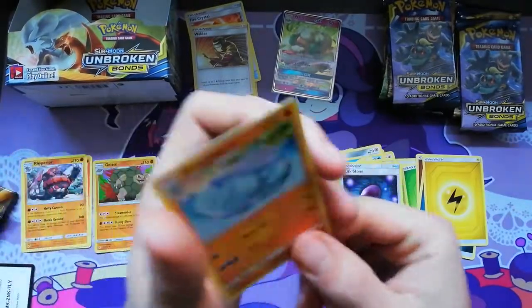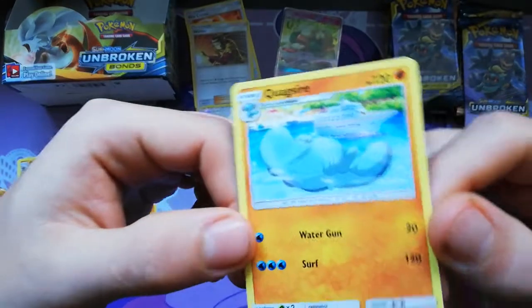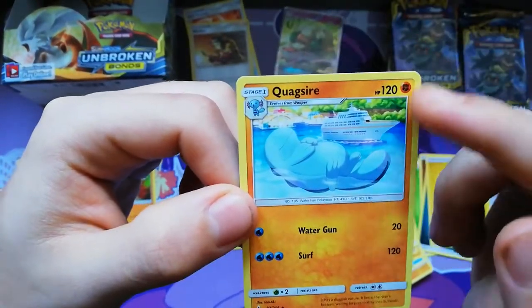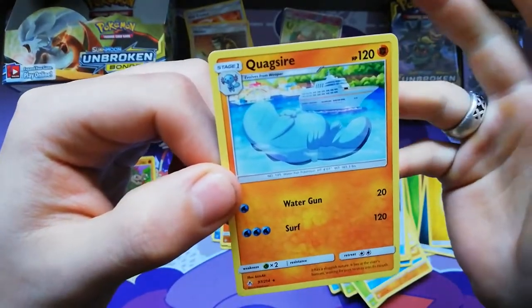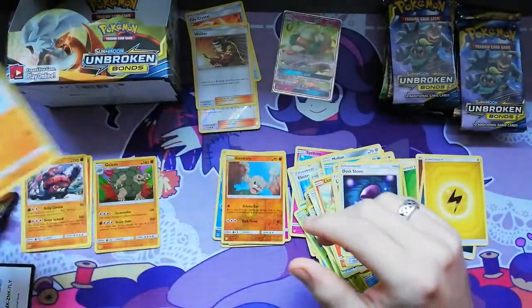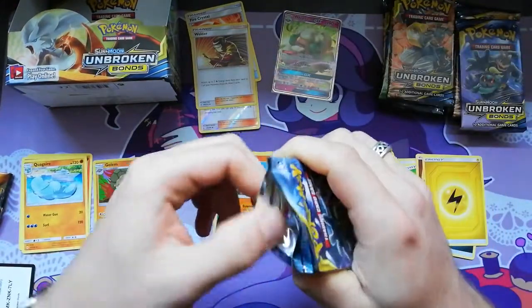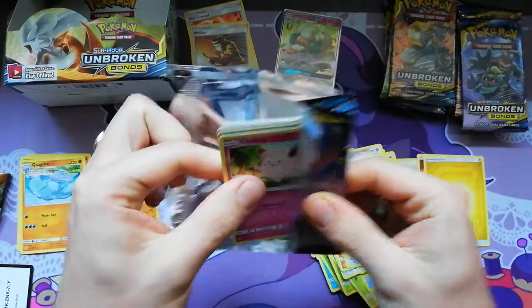Quagsire is like the perfect Pokémon for delta species types. Funny that he didn't get recognized, because he's always like either water type but has fighting type moves. But when he's fighting, he's like always water. It's a funny card. I wish they could bring back the dual-type Pokémon.